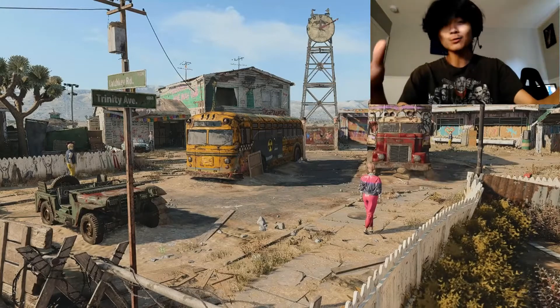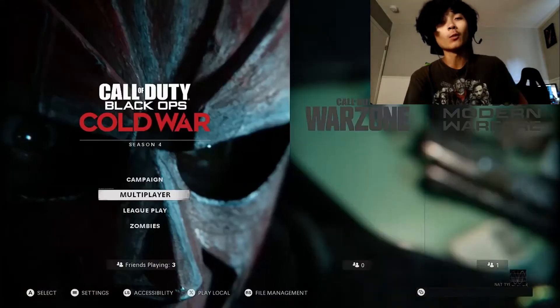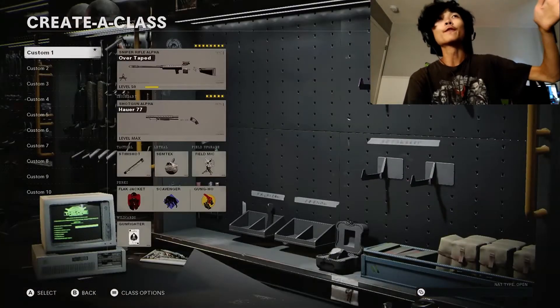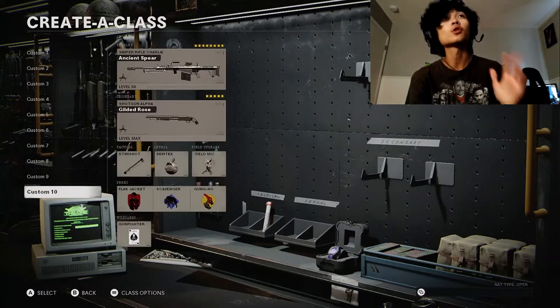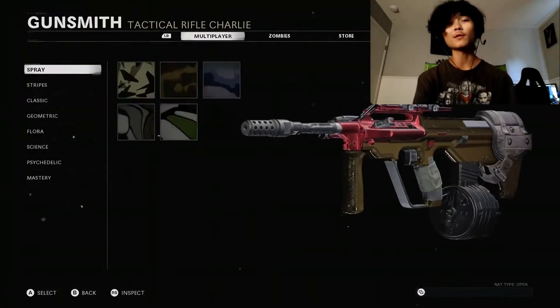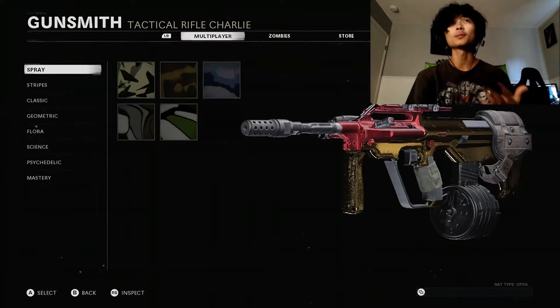I don't even want to look at the tac rifles anymore. I took full advantage of double XP this last weekend and grinded out all of my snipers — Level 50, Level 50, the M82 Level 50. It was a pain in the ass, but I'm so glad it's done. Also, every single time I do these diamond videos I always go through and give you guys some helpful tips on how I got the weapons gold, so hopefully they can help you.